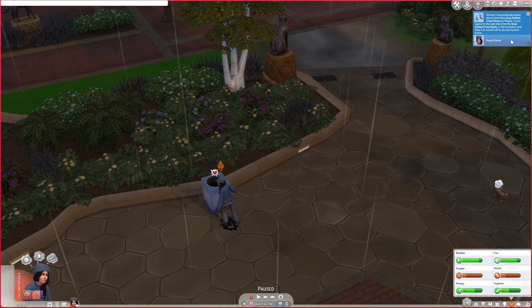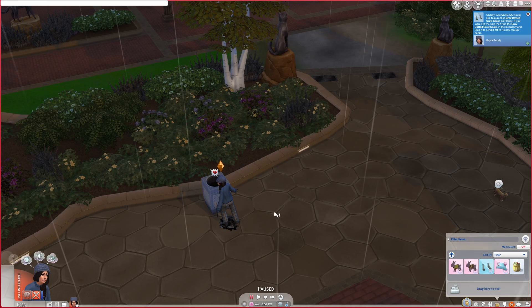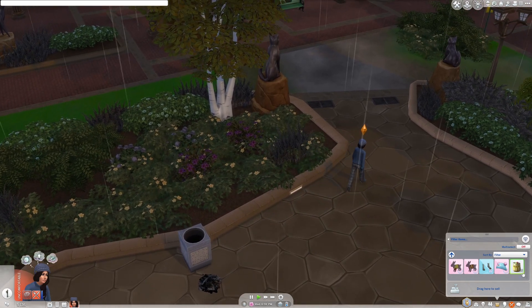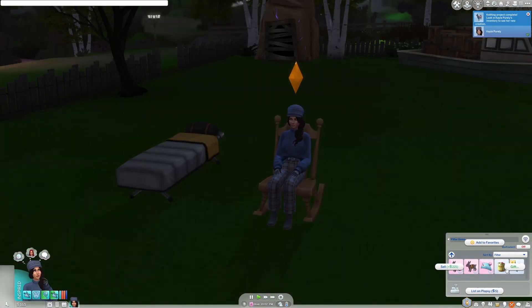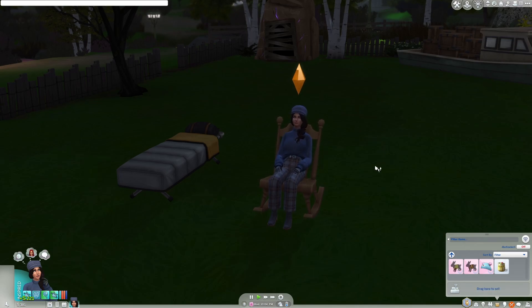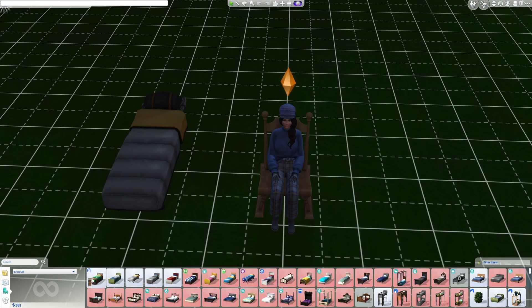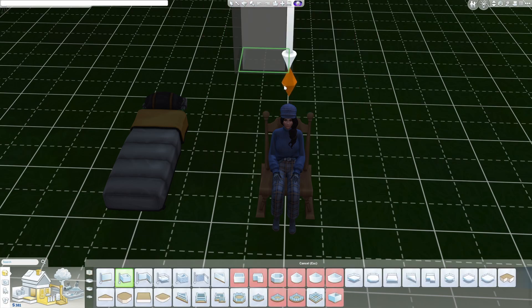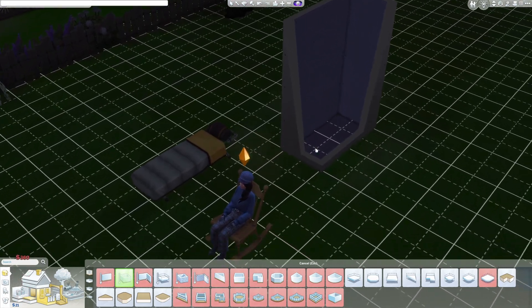Oh boy — crazy cat lady would like to purchase the gray dotted crew socks! Cool, we can ship that. Nice. Any kind of money works for us, you know? We didn't find nothing in the garbage. That one was put in our inventory and we could just sell it. I'm going to just sell that one so that way we can maybe start getting a roof over our head. Look at how much we can do — that's exciting!